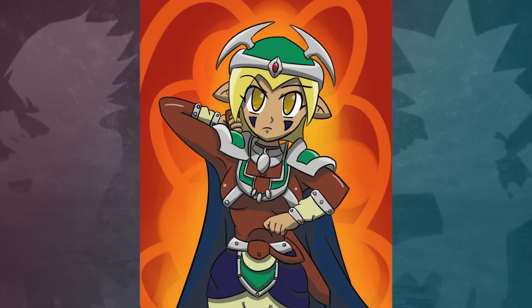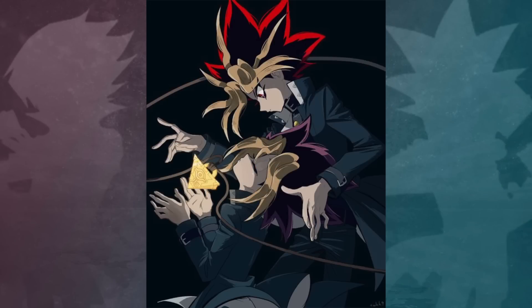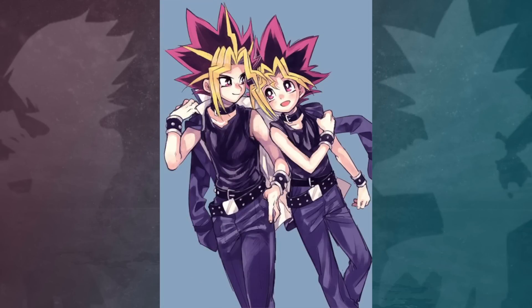Its final appearance in the anime came in Episode 222. This card appears in a flashback Atem has when he reminds Yugi Moto that he taught him that a person's life is more important than winning.